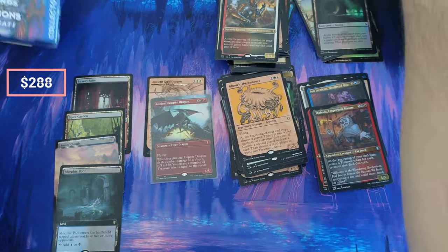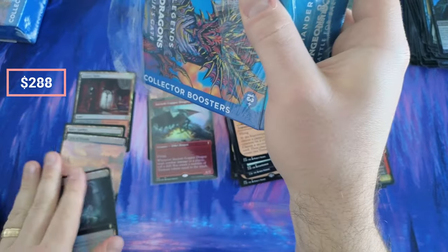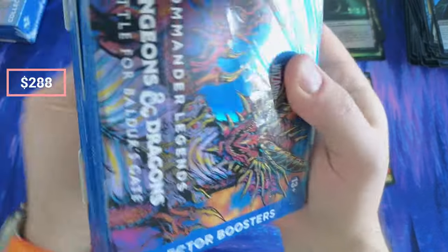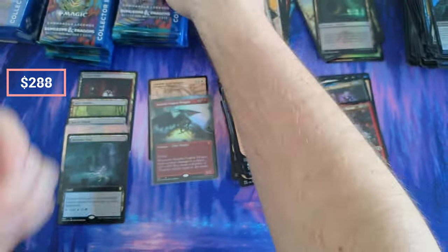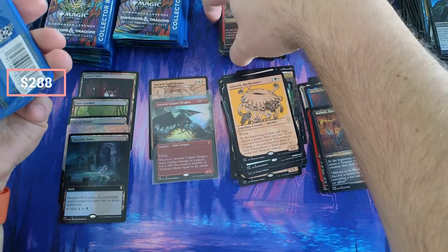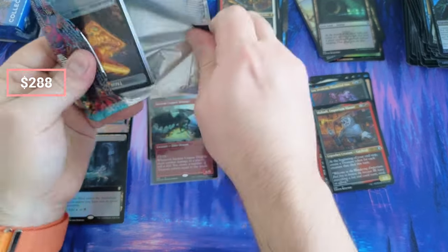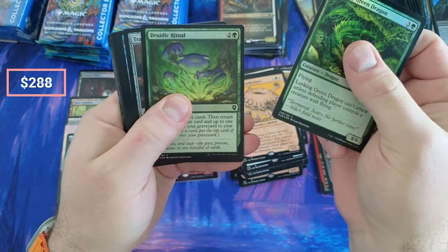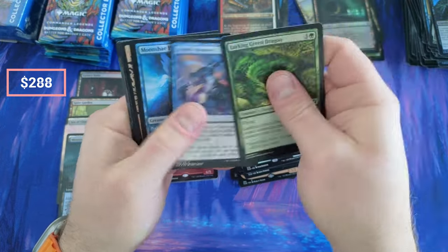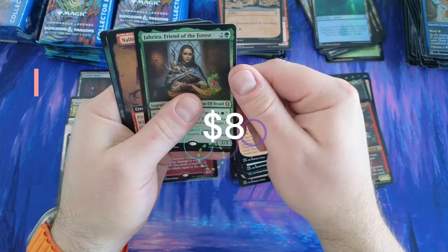Morphic Pool — yes, I was correct. Full art Morphic Pool — the foiling looks awesome, the video does not do it justice. If I had to say what mat is the most lucky for me so far, it's been this one. This Lost Caverns mat has been bringing it — it was a test with this mat to try to pull that copper dragon. This is a test. Working Ritual, Torch Memory, Pixie.